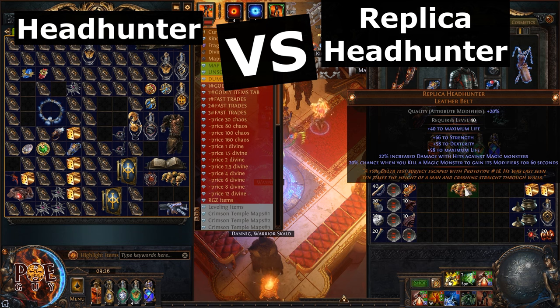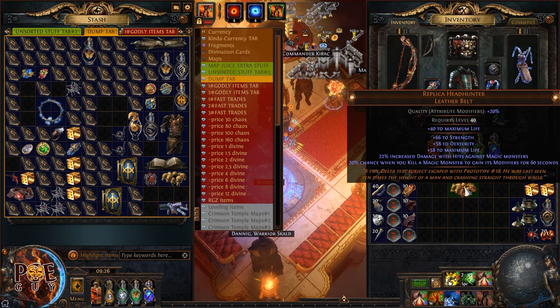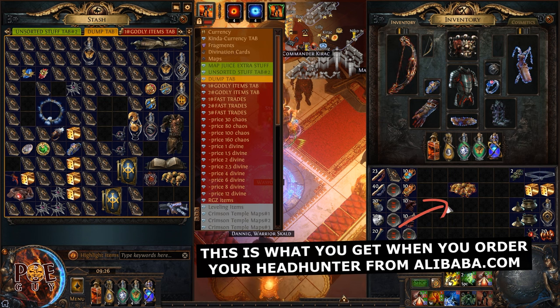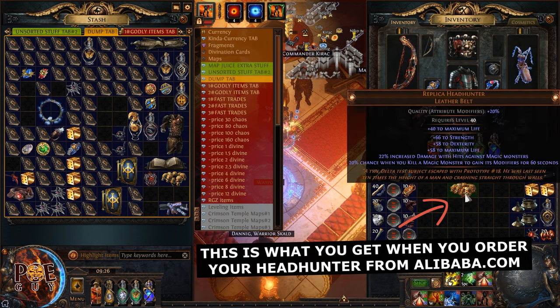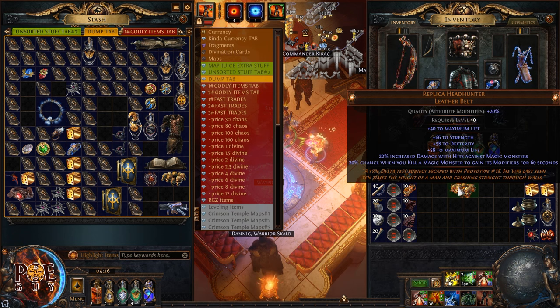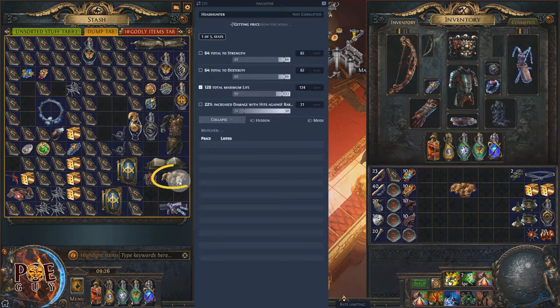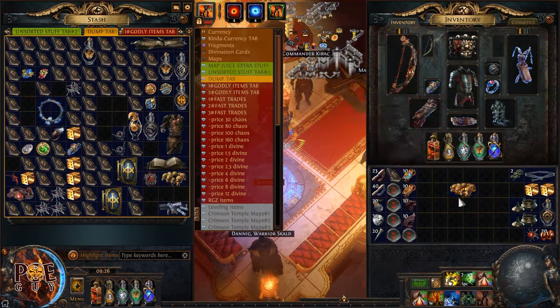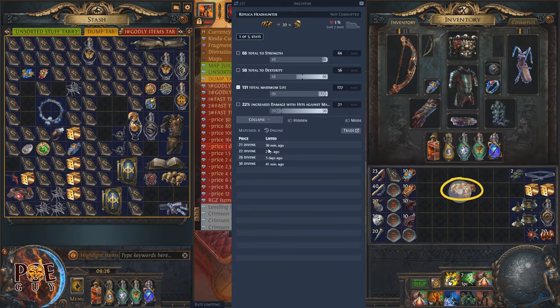How to get this headhunter in case you don't know — as one of my guildmates said yesterday, you go on Alibaba and you order a headhunter and you get this. I'm kidding! You actually get this from doing Heist. It's a replica headhunter, pretty cheap. The real one is more than 170 divine orbs, but this one you can find for as low as 20 divine orbs.